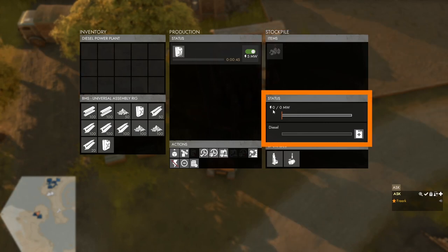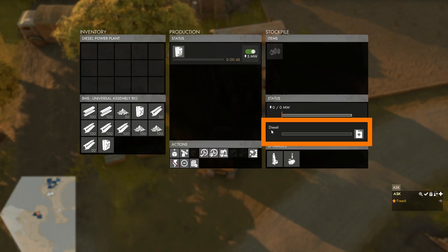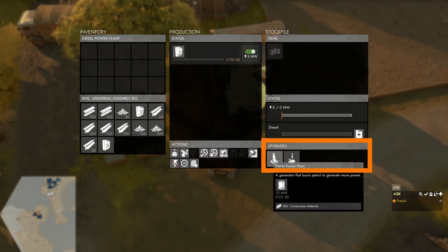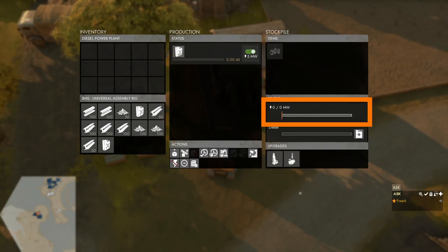In the middle right we see the status panel, which shows whether or not we are producing power, how much power is being used, and how much diesel is currently in the fuel tank. In the bottom right is the upgrade panel, which we can use to upgrade the diesel power plant to either a petrol power plant or a coal power plant. Currently in the status panel we are not producing any power.